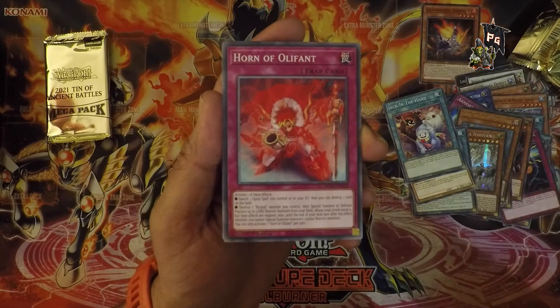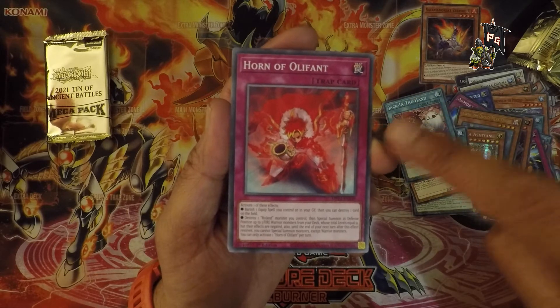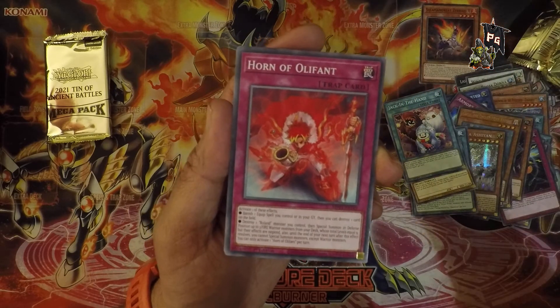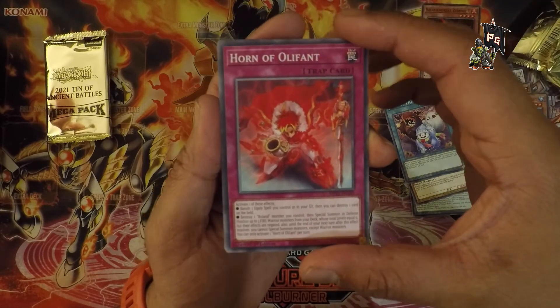That's a dope sword though — impractical but very dope. If you look at the hilt, it's got pointy bits pointing at his hand. If your opponent were to catch you on the hilt and push down, you'd literally cut your fingers. Not the smartest choice, but the horn looks dope.